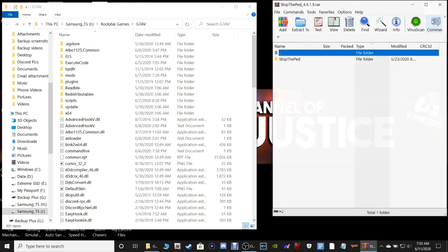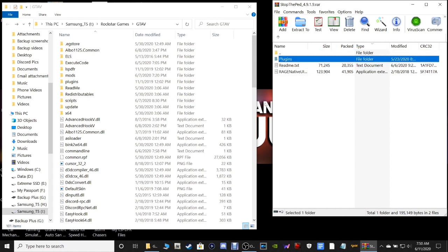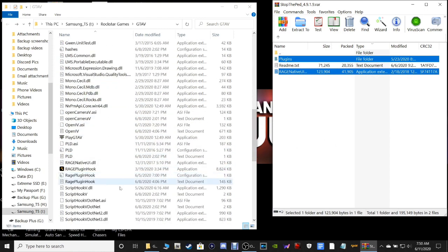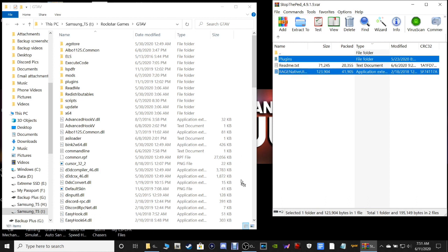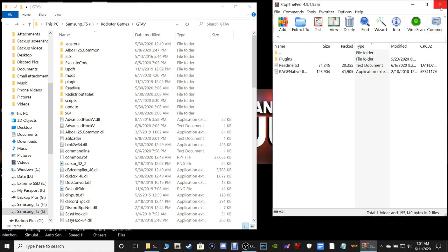Next up, Stop the Ped. Double click on Stop the Ped. This time we're going to grab both the Plugins folder and the RAGENativeUI folder by holding down your Control key to highlight both. The RAGENativeUI we have in our directory is from 2016-2017, and this one is from 2018 - more updated. Grab both, pull them into your main directory, drop them, and replace when prompted.